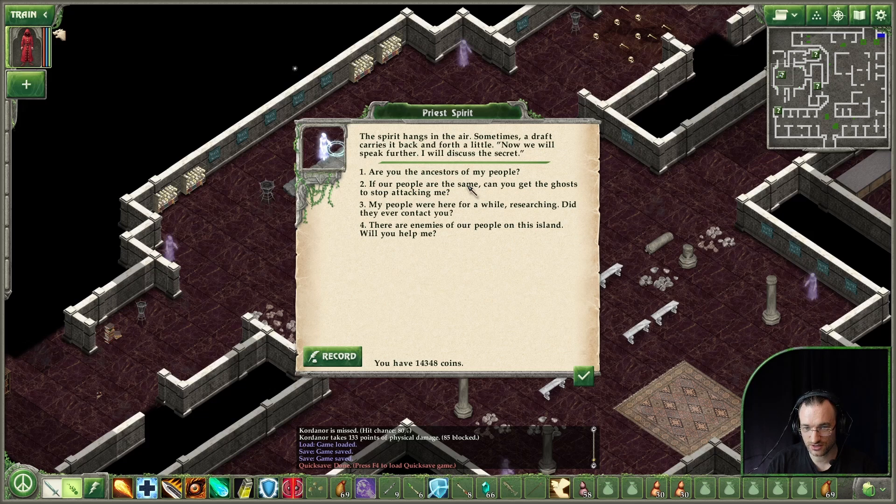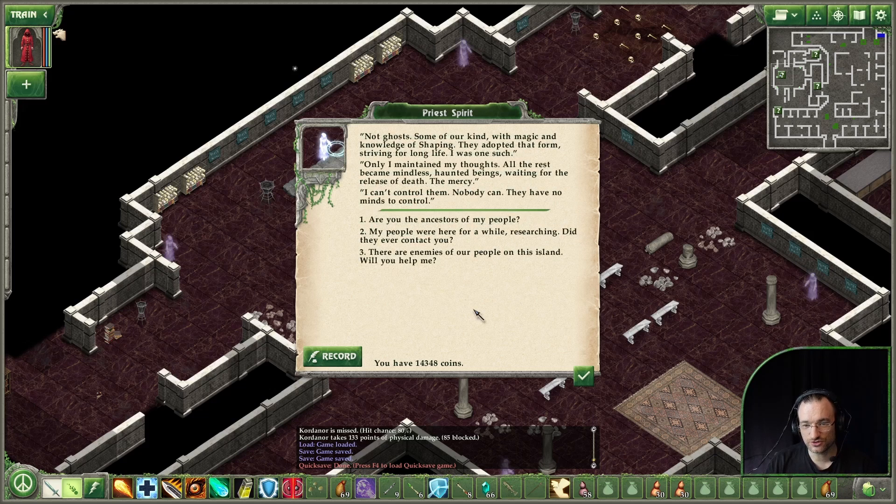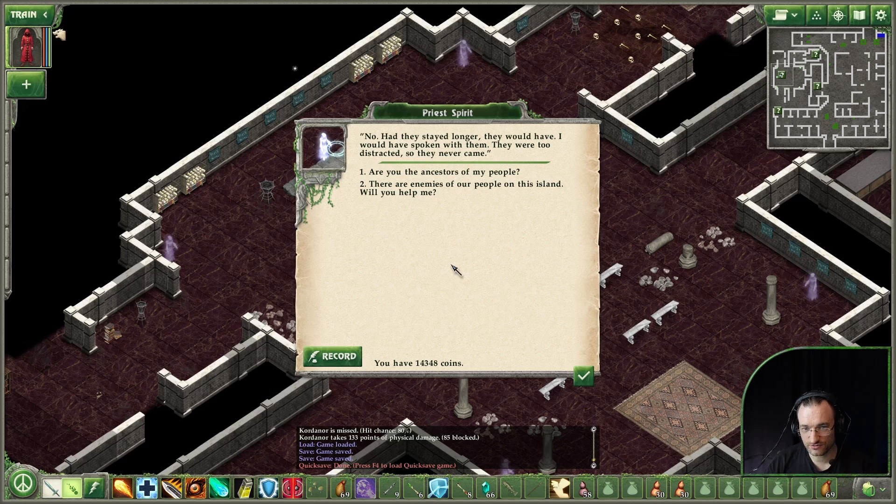'If our people are the same, can you get the ghosts to stop attacking me?' 'Not ghosts - some of our kind. With magic and knowledge of shaping, they adopted that form, striving for long life. I was one such. Only I maintained my thoughts. All the rest became mindless haunted beings, waiting for the release of death. I can't control them - they have no minds to control.' 'Did my people ever contact you?' 'No. Had they stayed longer, they would have - they were too distracted.' 'I have little mind left, only enough to tell stories and to defend this sacred place. I have passed on the secrets - you will have to understand our warning, how you can avoid our mistake.'